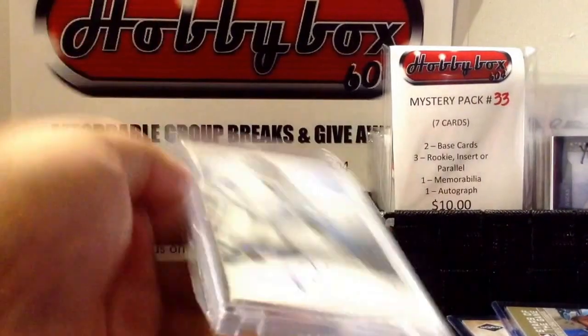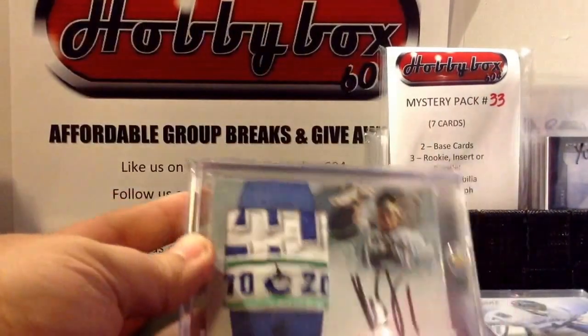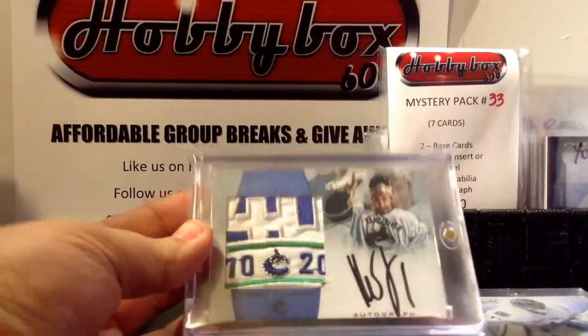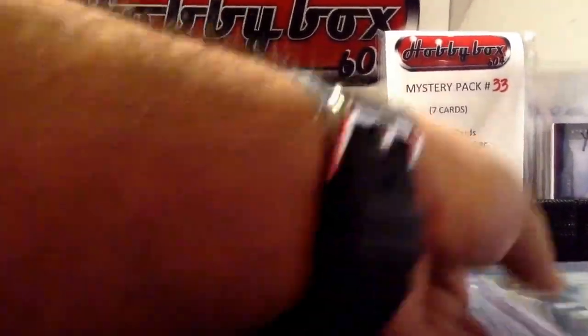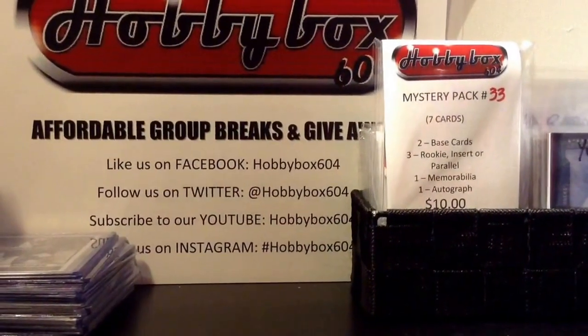His actual jersey number from Prime, silver version out of 25. Another custom card made by DNJ Cards, and got Luongo to sign it in person - it's a one-of-one. DNJ Cards has very sick designs so make sure you check him out.